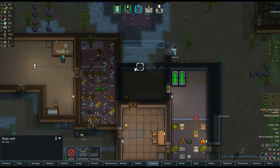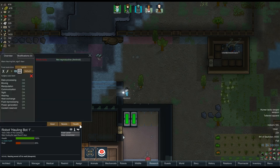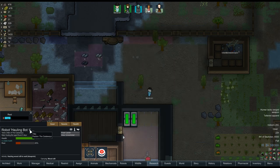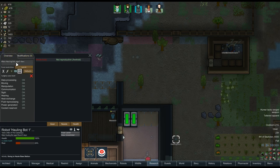It's going to be a nice big room. It'll make them happier having that all around. There's a hauling bot doing his thing — that guy's my favorite guy. Can I change your name? I'm sure I can change your name. Not reproductive — oh, you can reproduce maybe? That's weird. I'll have to change your name. Is that possible? Hauling Bot One just doesn't roll off the tongue, you know.